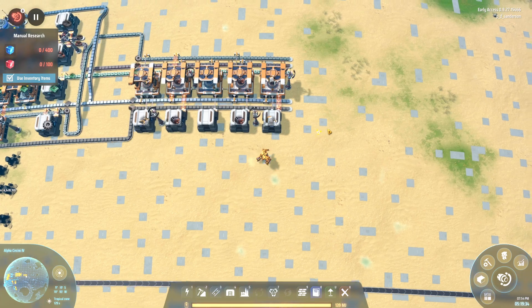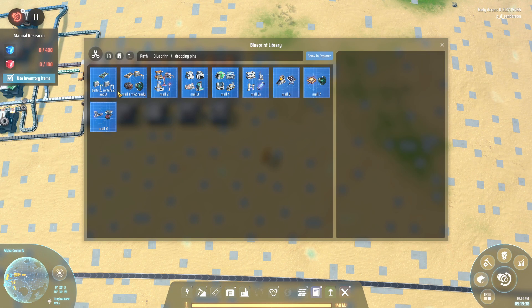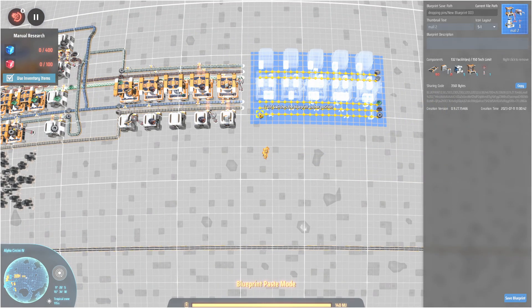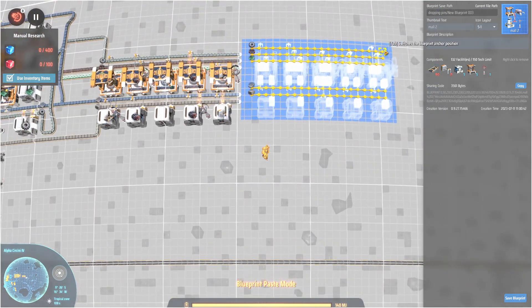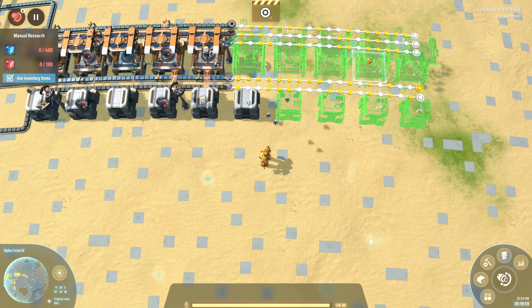I'm going to redo this because it's hard to line up the way it is. Sometimes I wish the developers would make this game just a little bit easier to use. I put my base here and did it this way because it's just easier and it looks as if there's enough room for it.